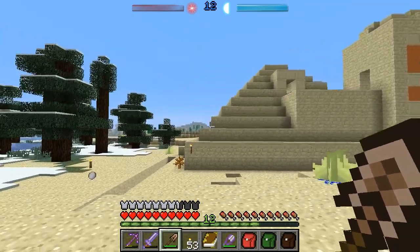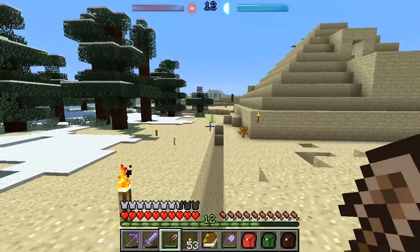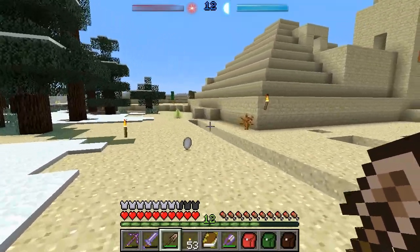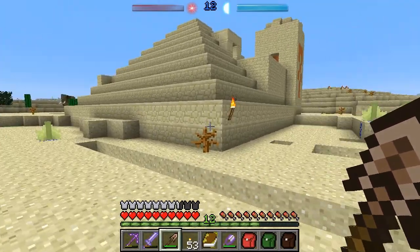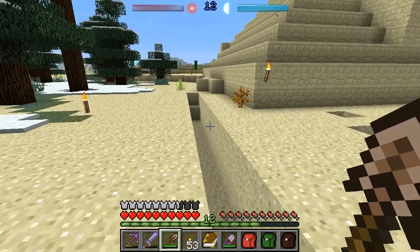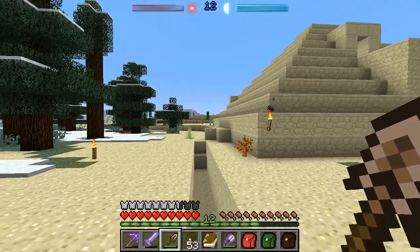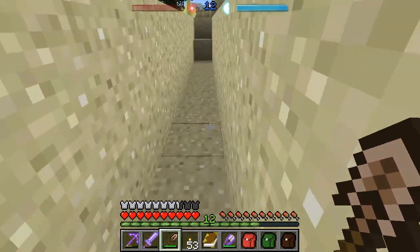Now, if I can find him, hopefully I can make all that clear, otherwise it's going to remain very, very confusing. Through triangulating, I have decided that he's probably somewhere below this edge of the desert temple. So what I'm going to do is horrendously dangerous — I'm going to pretty much dig straight down and see what I can find. Don't try this at home.